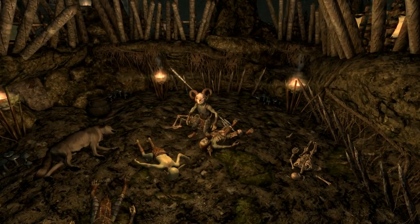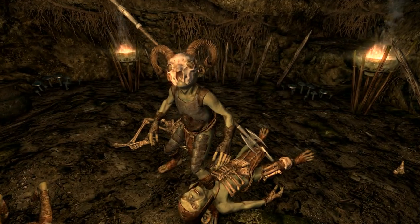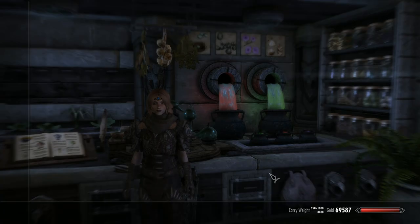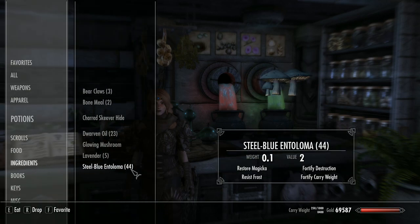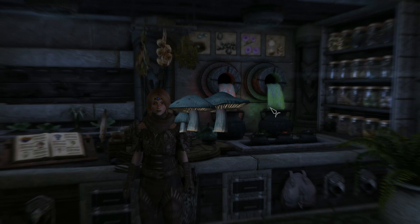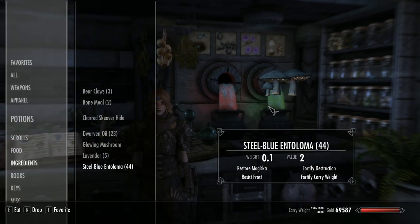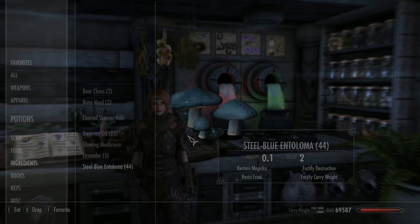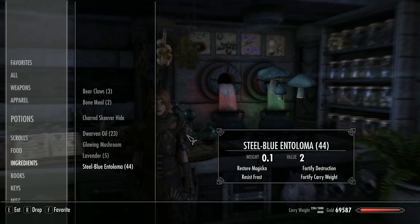Head down to the fighting pit where you'll meet Goff, your shiny new pet follower. You can ask him to follow you or not. So let's take a look at what you get for 400 credits: a new ingredient, a new staff, and Goff. The ingredient is called a Steel Blue Entoloma, which restores Magicka, resists frost, and fortifies Destruction and carry weight. This character has little alchemy experience so I haven't played around with it yet, but if Rare Curios is anything to go by, it could be a little stronger than standard in-game ingredients. These should respawn in the usual way.